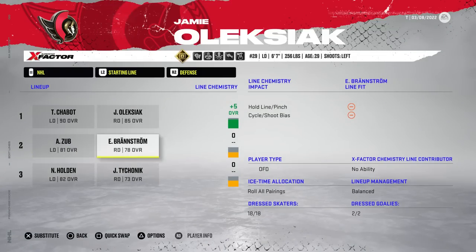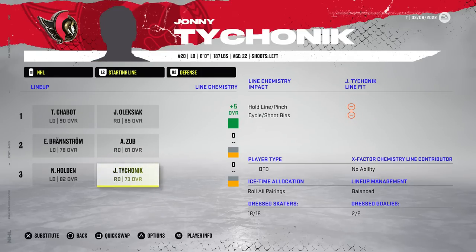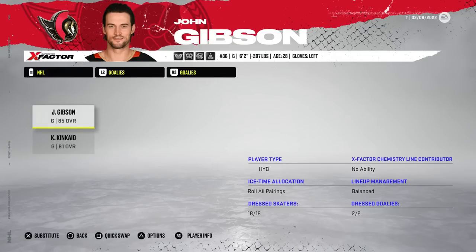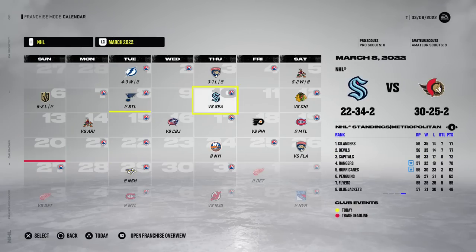Jimmy Superstar has been promoted to the second line, and I'm going to move Zub over on defense. Actually in net is going to be John Gibson — 28 years of age, 85 overall, very solid. Now the real question is, will Gibby be able to get us to the trade deadline or not? St. Louis Blues will be his first matchup — we get a 3-2 win.